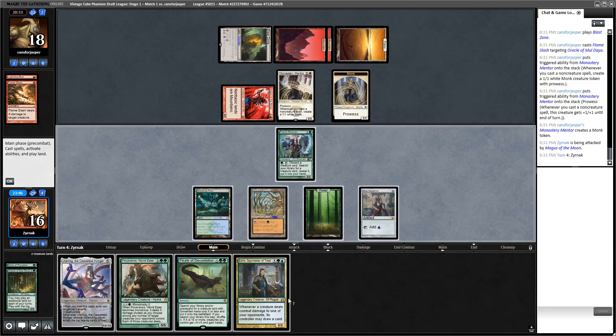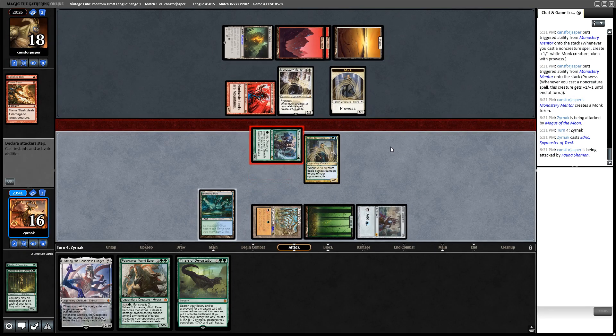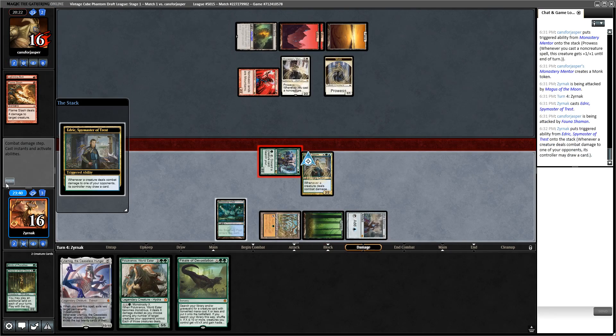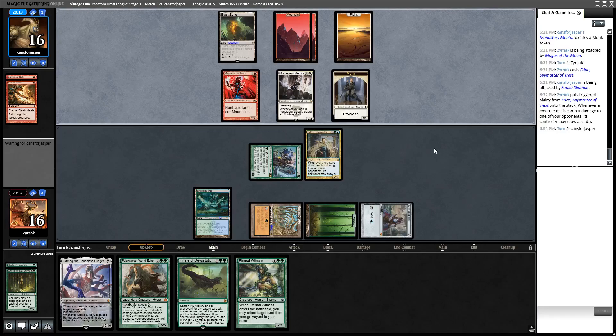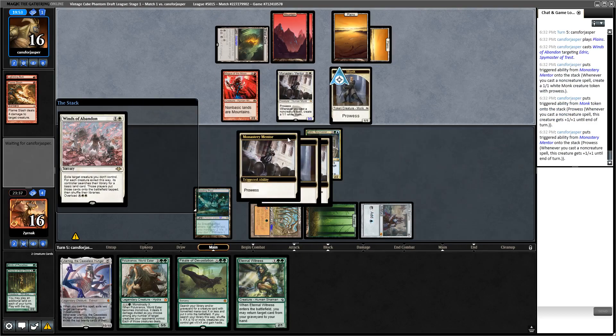Edric is actually castable due to the Mox, which is kind of nice. Let's just hope my opponent does not have removal for Edric. Not good - that's not good at all. I'm not sure what my opponent's plan is here because taking it from the Fauna Shaman doesn't seem like a tremendously good move. I'll take my card - Witness. Not what I was hoping, I just want another forest. I find it funny that I'm playing 14 basic lands and I'm getting got by Magus of the Moon.